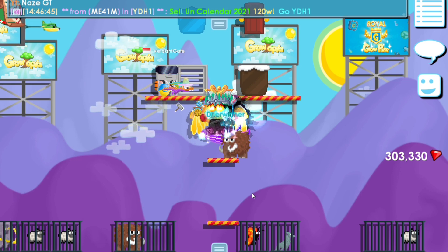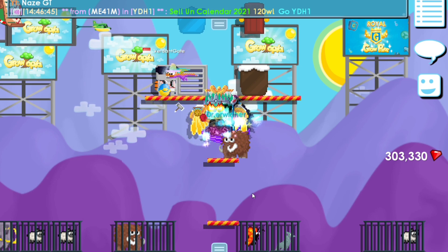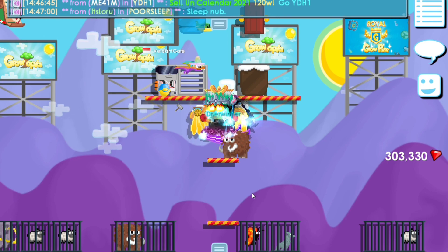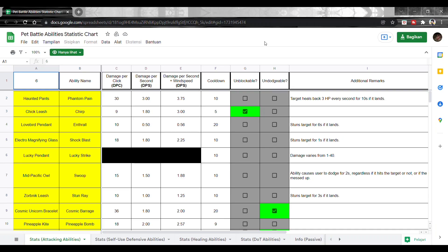Sekarang gue mau ngasih tahu Google Spreadsheet-nya — ayo kita buka. Di spreadsheet-nya ada statistik attack, kayak gitu. Statistic-nya buat menyerang musuh. Ada Haunt Advance — kalau kita klik Haunt Advance, kita bakal damage 30, tapi DPS-nya 3 damage. Kalau ditambah Wind Speed yang Summer Kite, cooldown-nya jadi 3,75.